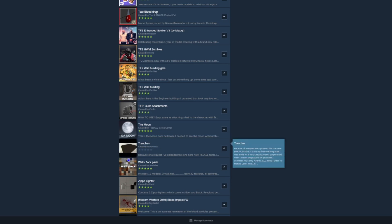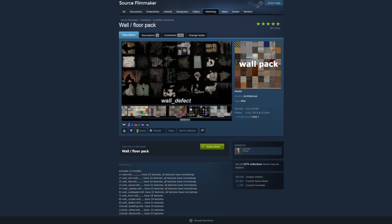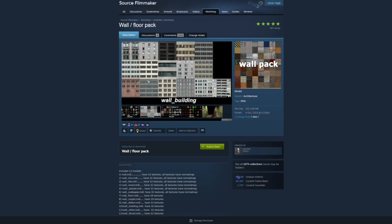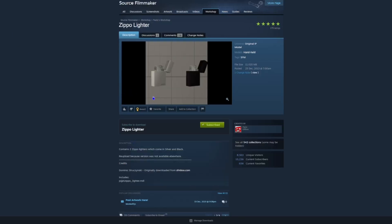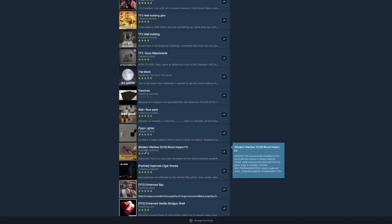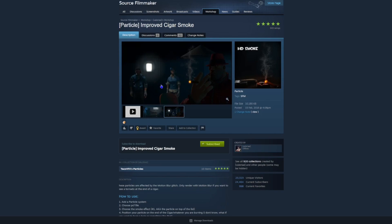Next we've got these wall and floor materials for the map building — also pretty important stuff like that for making custom scenes. You've also got a lighter — pretty basic. Modern Warfare 2090 blood impact effects — literally just some blood impact effects. Improved cigarette smoke — basically just the smoke of a cigarette but it's a lot better than usual.